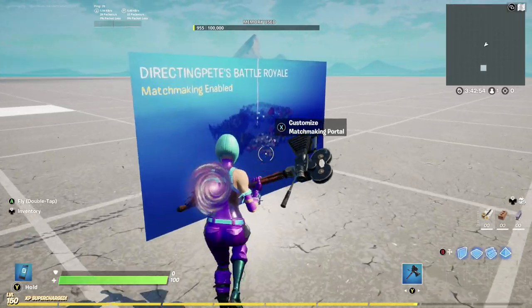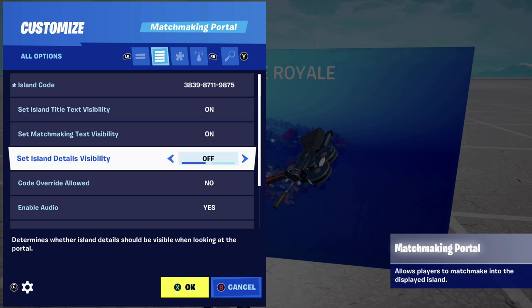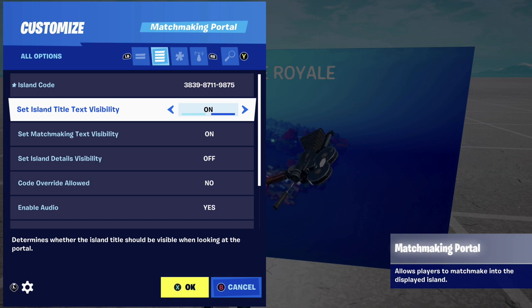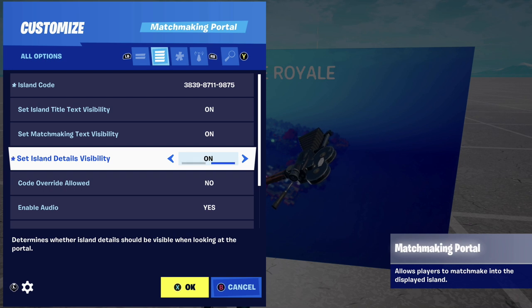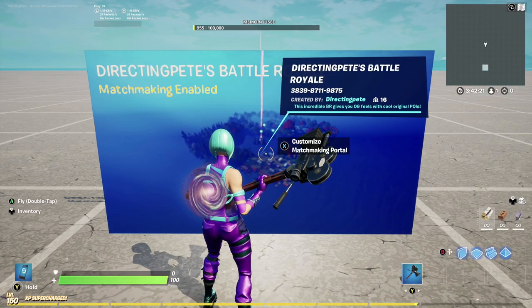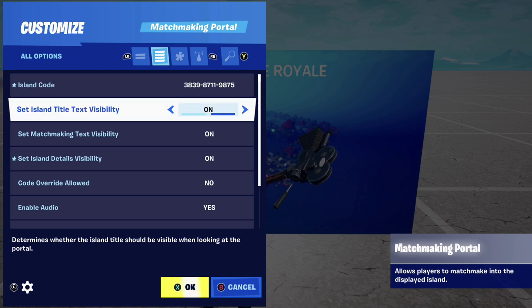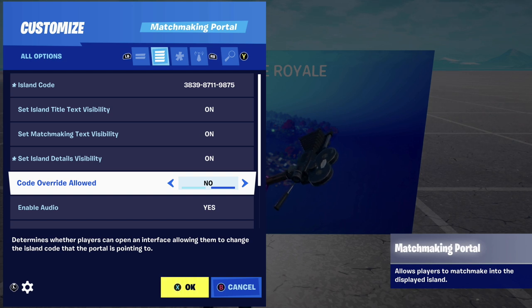It worked — it plugged in all the relevant information. I didn't change any of the default settings, but it looks ready to go. Let's see what else we can do here. 'Set text visibility' — yes, we want all of that on. 'Set island details' is off by default, but I would almost say you'd want to set island details visibility to on. With that on, you'll see it pops up on the right, showing the map title and description, giving people a bit more detail so they can decide if they want to go into this matchmaking portal.